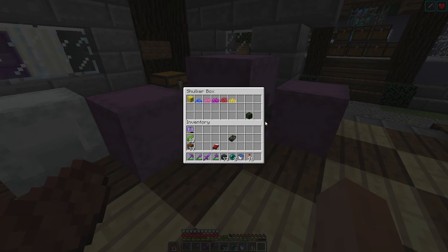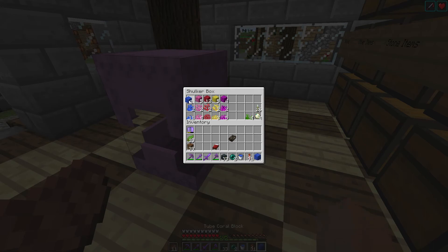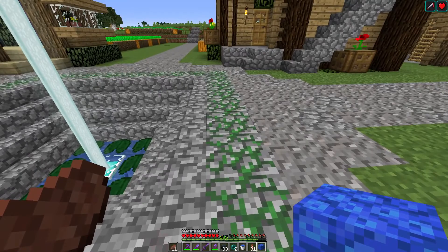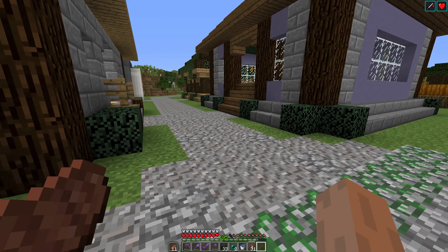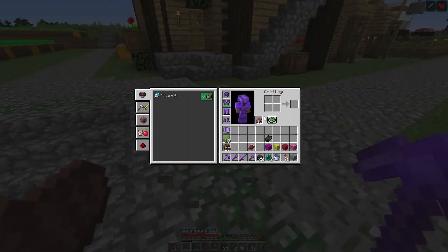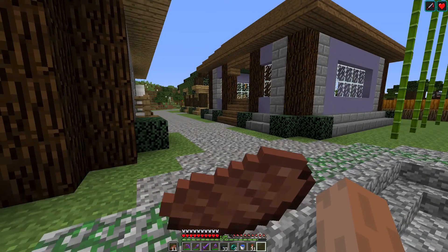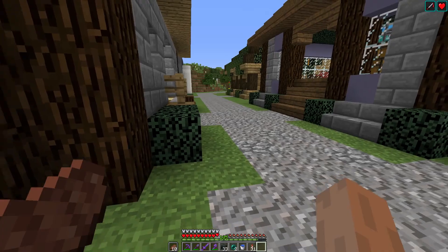We need dead coral blocks and dead coral fans. Let's do the blocks first because we've got plenty of those. You have to look away from them for them to die — a watched coral block never dies. It works: you just look away from it. So that's the tube coral block — chuck that down, look away, and there we go. I'll do that with each one and get them put in the chest.